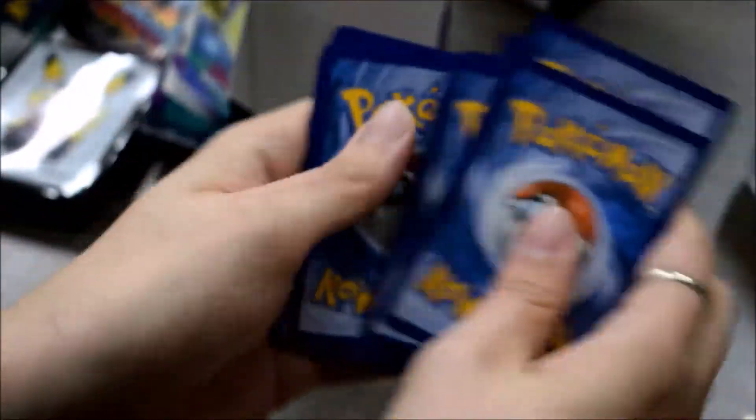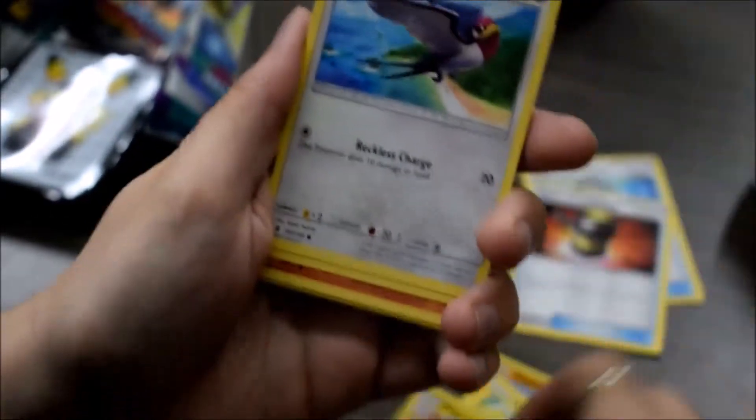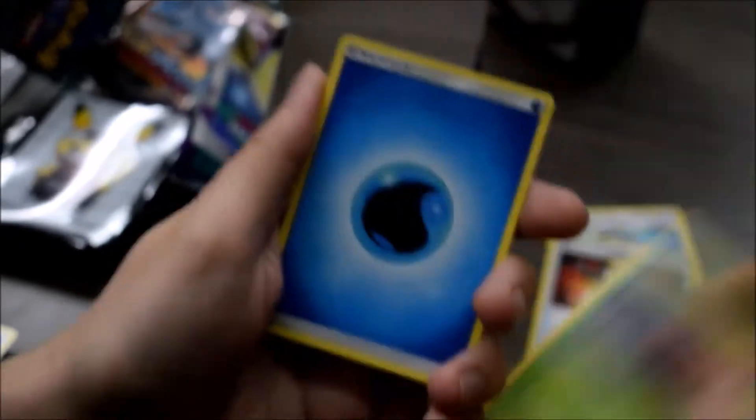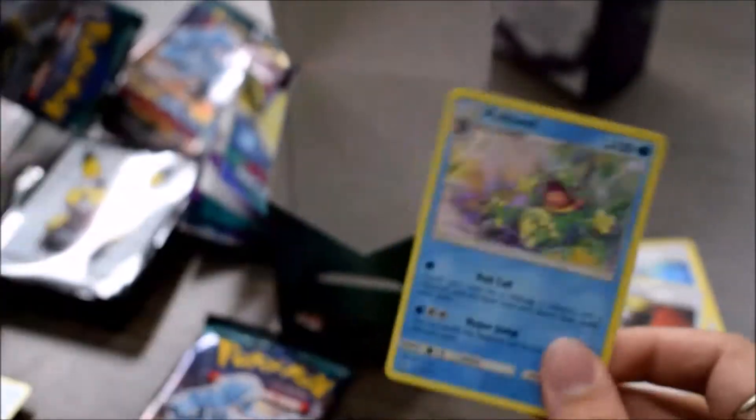I didn't forget the pack trick this time. Starts off with a Pikipek, a Talonflame, Carbink, Barboach — I'm going so fast — Vanilluxe, Water Energy, Aether Paradise Conservation Area, Alolan Graveler, Hala, a Jangmo-o Reverse, and there we go — first holo of my packs was a Politoed Holo Rare.